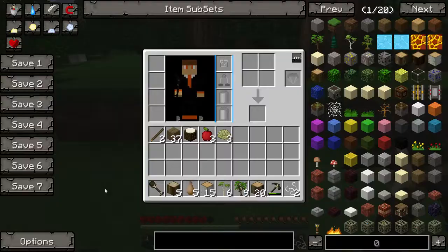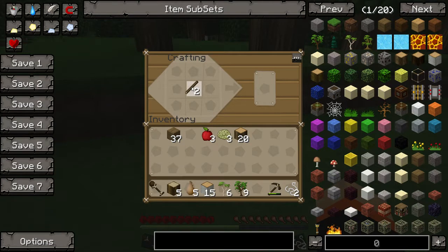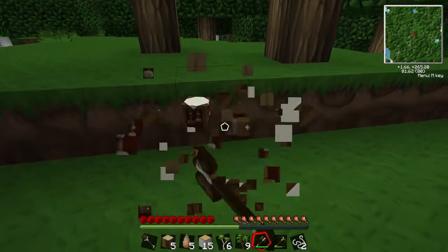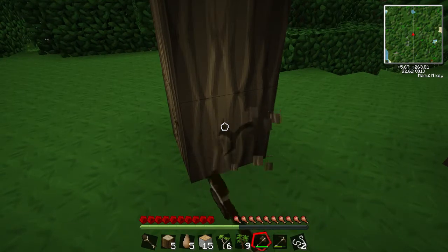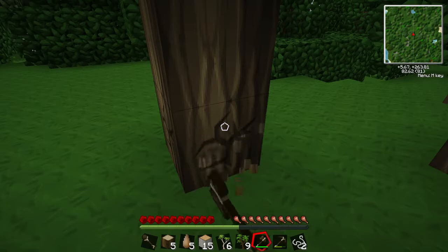I'm going to have to get another axe. Once I get some of the trees cleared off this one, I'll be able to dig down and get some cobble. This server's going to be 100% legit — I think that will answer a lot of the questions we had last time, with things being built up too quick and completely overloaded.